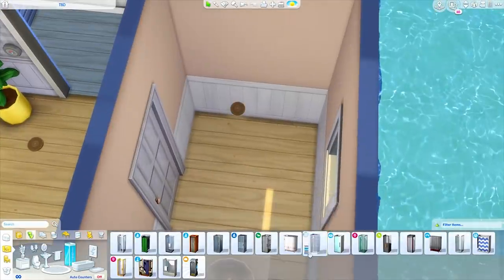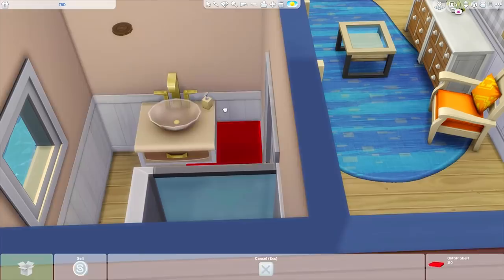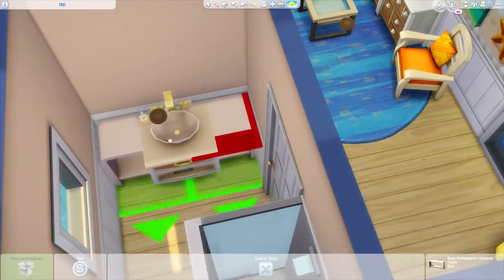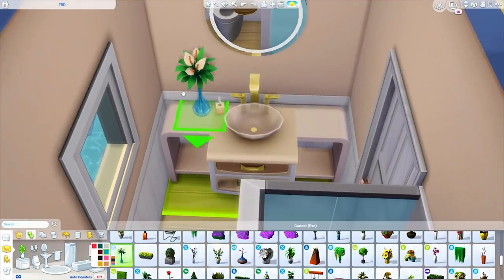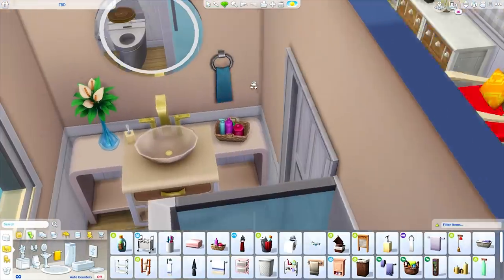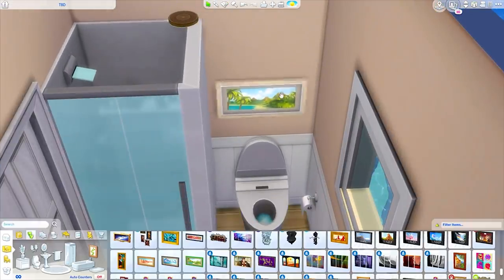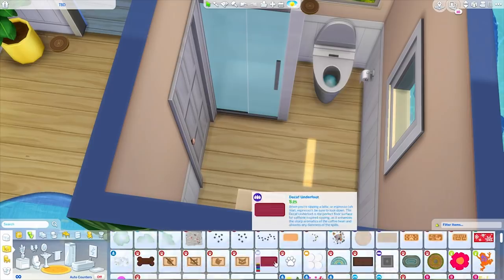Anyway, all of that aside, this build is coming together now. I really love how this came out. I used some items I don't typically use — I never use that shower before but it's really nice. I sized up some skateboards that kind of look like surfboards when scaled up, placed on the wall in both the living room and the bedroom upstairs — those came with Parenthood. I just thought they were so pretty and perfect for this build. I really enjoyed all the color I got to use. There was just something about this build that was so fun and refreshing.